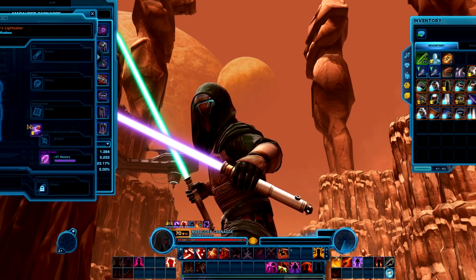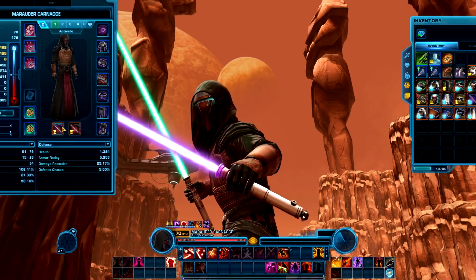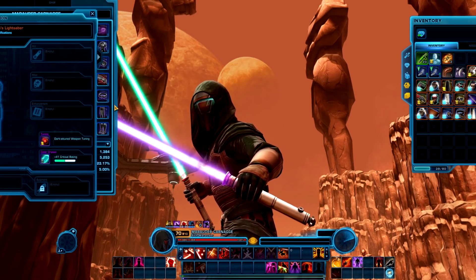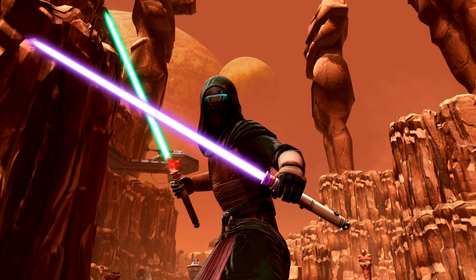I'm also going to put a weapon tuning in each one so you can see what that looks like. I'll put the dark side channeling into one and a dark attuned weapon tuning in the other one. That's what it'll look like with a weapon tuning if you decide to put one in there.